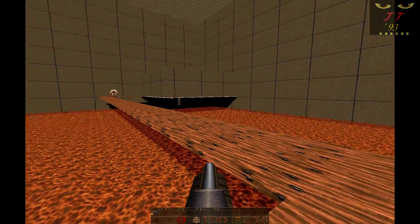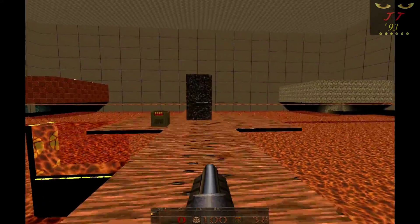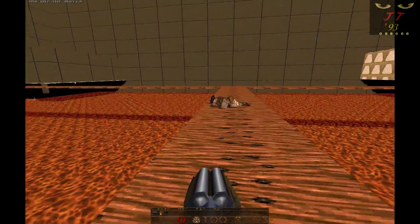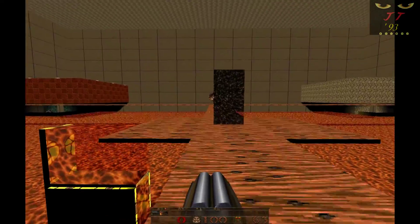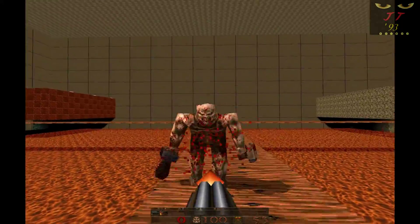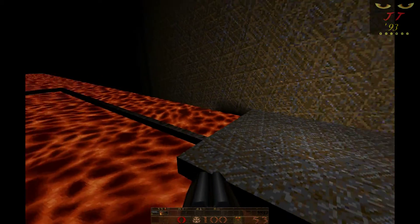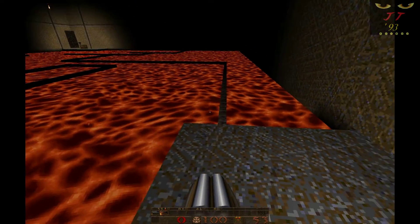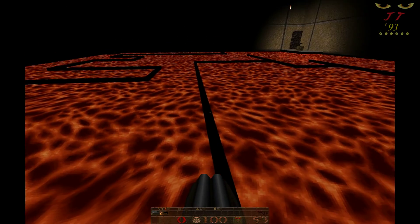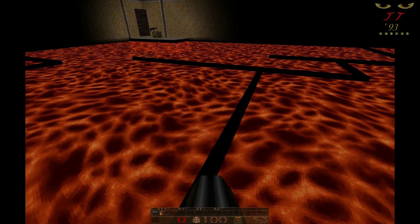We have different rooms, each guarded by a shambler, but what we're really supposed to do is go through this portal here. The map starts off with two ogres — one I already took out, and the other one right over here. Alright, got him. Let's go to our first challenge area, which is to walk across this extremely narrow path and not fall into the lava — and visit the Volcano God.